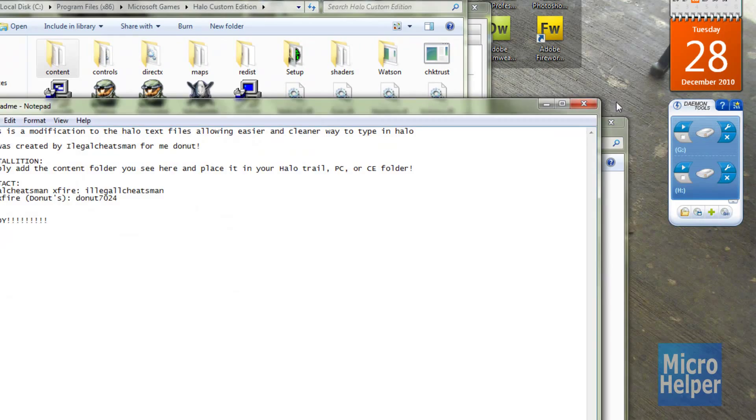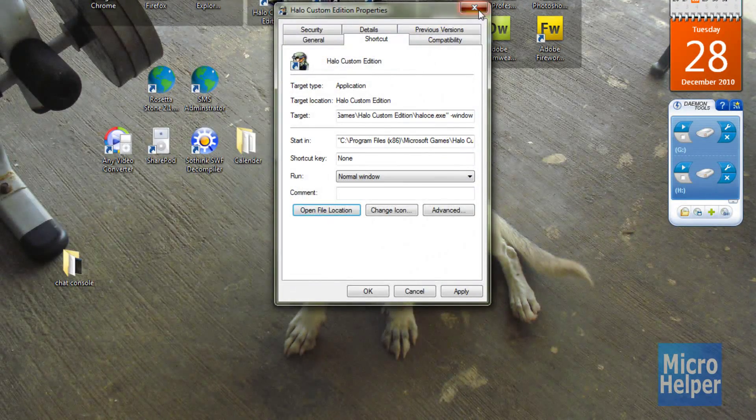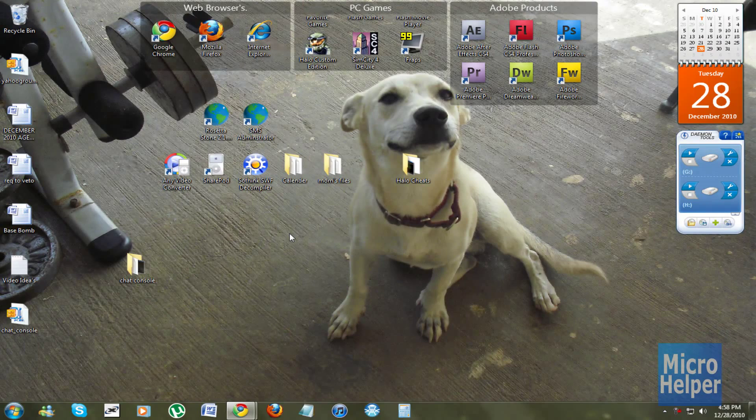That's basically it. Then start up Halo. By the way, if you can't get your chat console to pop up when you're on Halo Custom Edition and you're on Windows Vista or Windows 7, my video is popping up right now in order to fix that kind of issue with Halo Custom Edition on Windows 7 and Windows Vista.